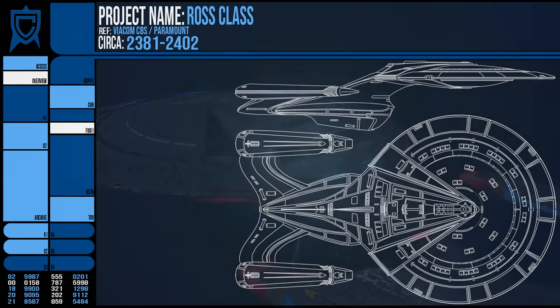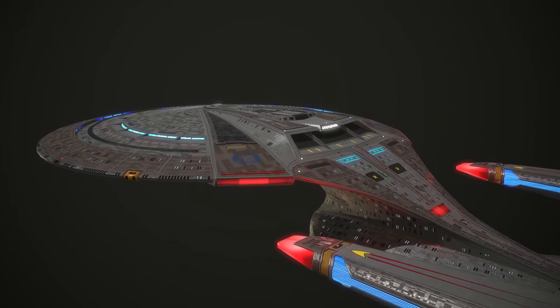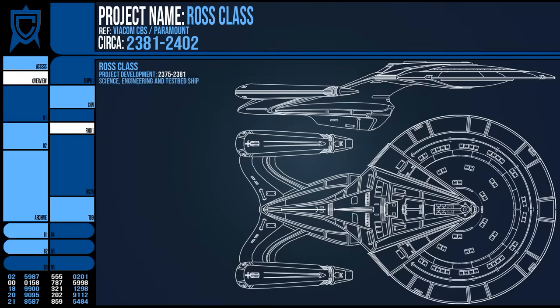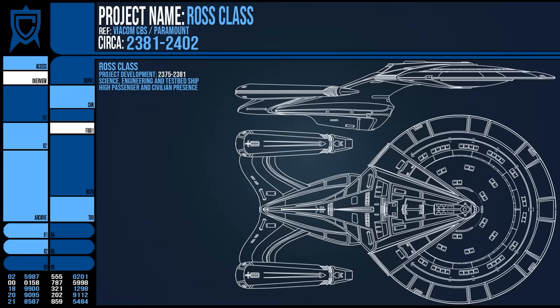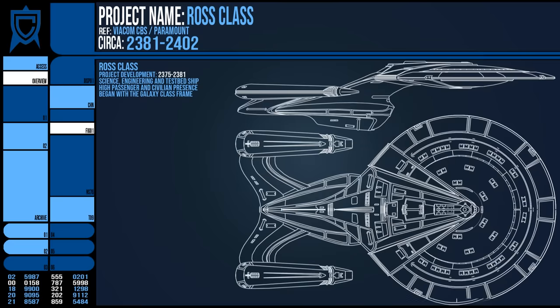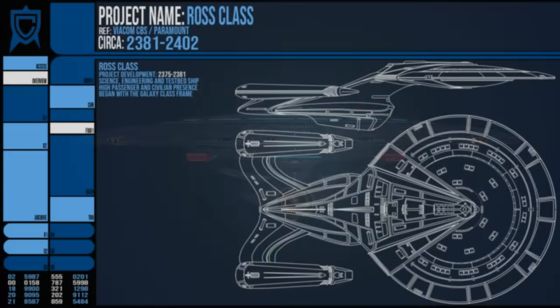The project began in 2375, which actually places it after the launch of the Sovereign Class, which was entering service around 2372 and the following years. This means that despite the Ross looking like a stepping stone between the Galaxy and the Sovereign, it was not. It bore many departments focused on science and engineering and would act as a technological testbed easily. The ship was also large enough to maintain another former duty of the Galaxy — to house a civilian presence or at the very least a passenger or colonist roster. With these missions in mind, it was defined as a command exploration cruiser. The project began with the Galaxy Class and practically recreated it as if it were being designed again two decades after the original project started, and therefore there were many similarities. This is why the design that emerges is one that literally looks like a Galaxy-Sovereign hybrid inside and out.